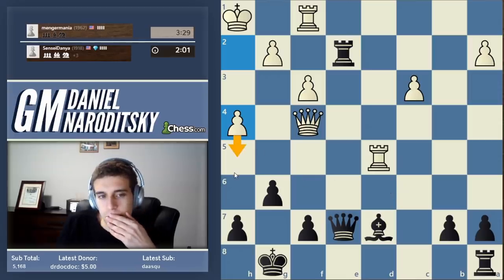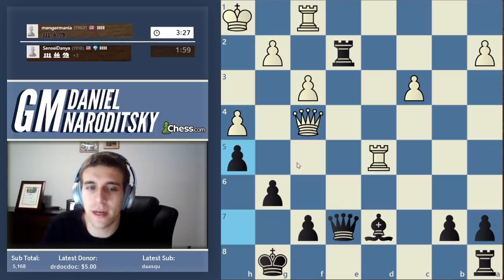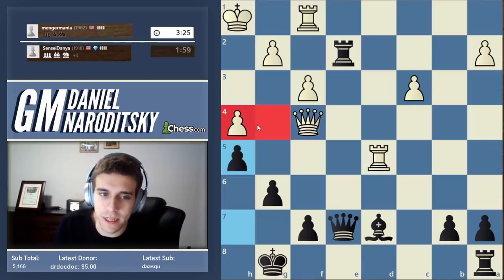He wants to go h5 — some shenanigans. Let's cut that, nip that in the bud. Not necessary, but still — now he's created a weakness on h4 and the queen is tied down to the pawn.